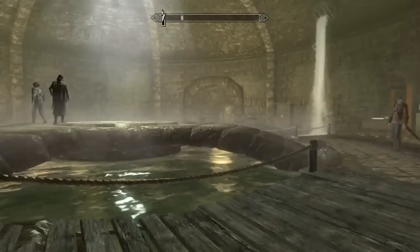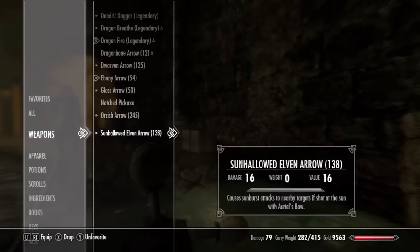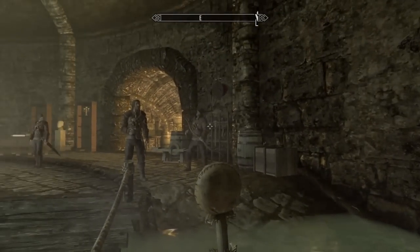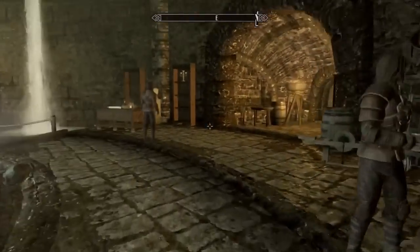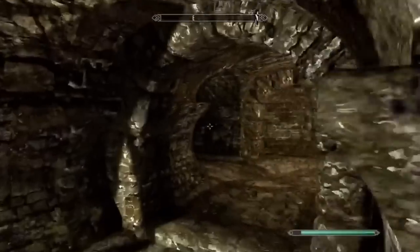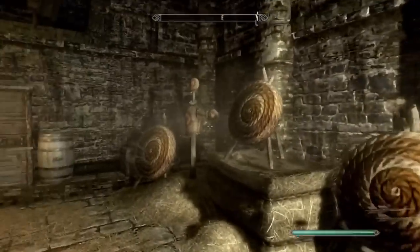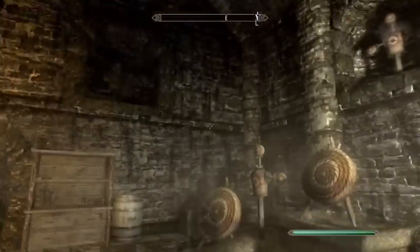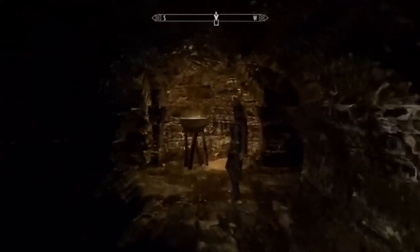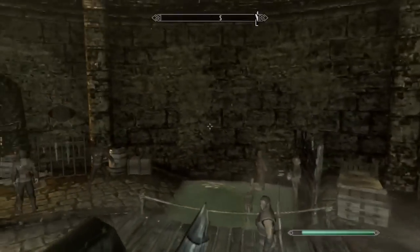This works for every arrow type. I'm currently playing the Dawnguard DLC and I have Auriel's Bow — spoilers — so if you want to get a load of sunhallowed arrows just reverse pickpocket anyone shooting at a target. Another option: if no one's shooting outside, go back to the training room. Usually there's someone shooting there, but the downside is you can only get arrows from those four targets — if he shoots the upper targets you're out of luck. I thought they used wooden arrows but they're iron.